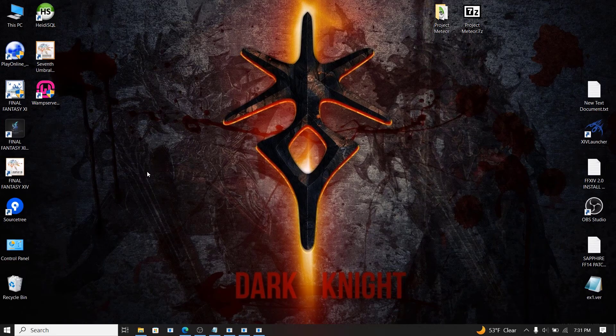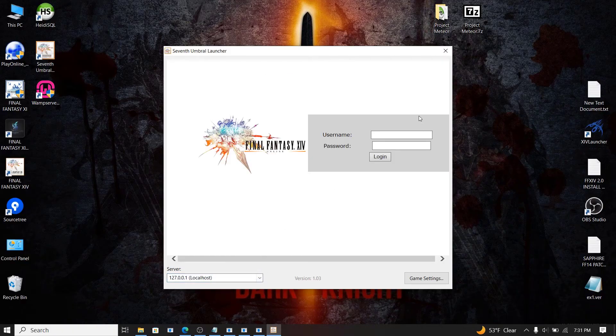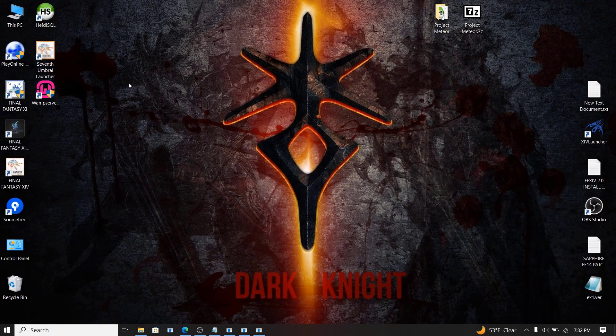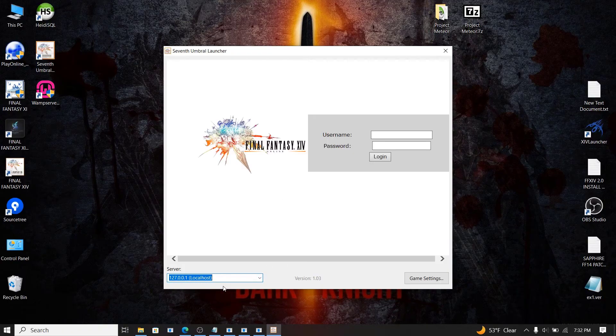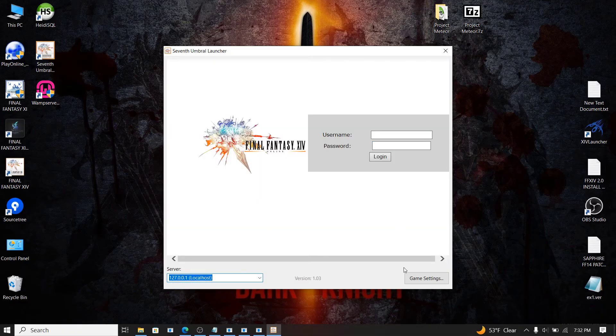Make sure your three servers are running and WAMP is open, then open the 7th Umbral Launcher. Head down to the server selection, click the arrow, and change it to localhost. You should see a username and password screen appear. Enter your username and password that you just created.